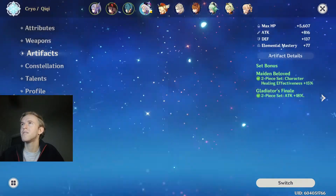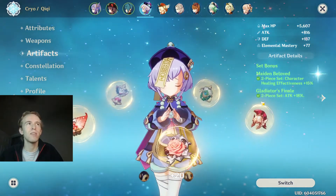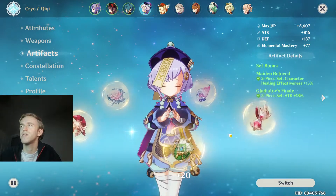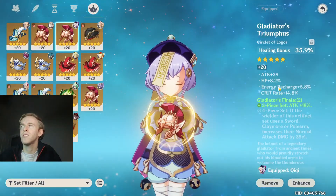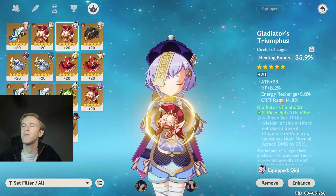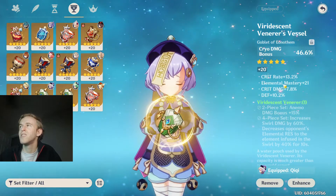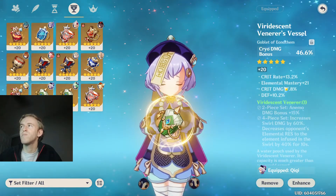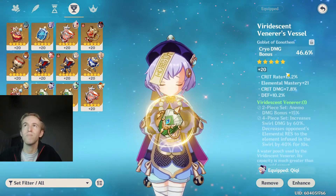And then Chi Chi. Got a two-piece Glad, two-piece Maiden's Beloved, just so he heals most, cause he heals based on his attack. Got a healing cup — I got really lucky with this one — crit rate. Only important thing, maybe energy recharge. And then Cryo damage bonus, crit rate, crit damage — that's a ton of crit rate, so I got pretty lucky there.